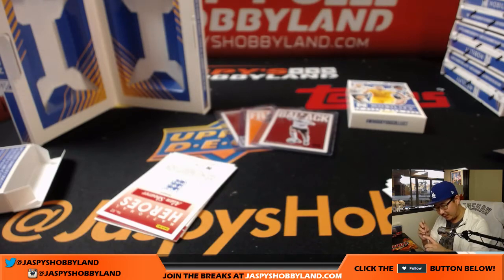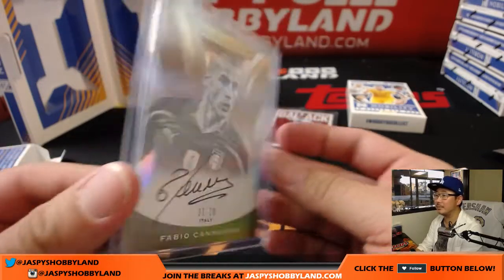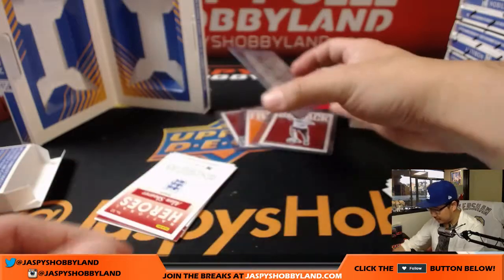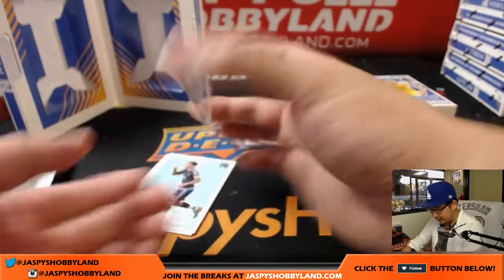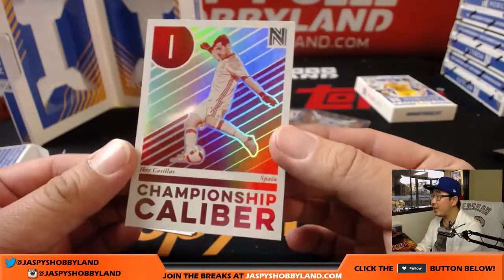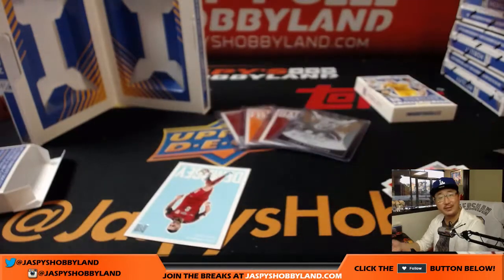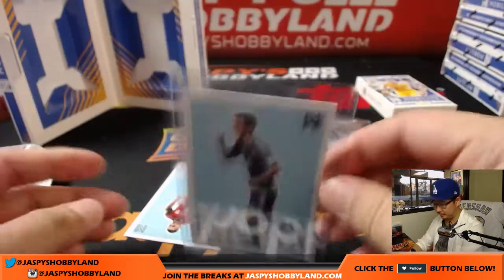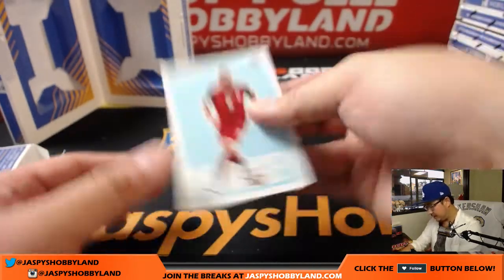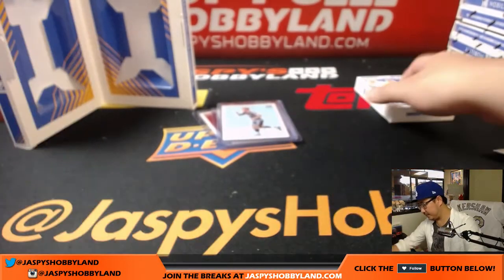Then we've got National Heroes — Alan Shearer, that'll go to England. Casillas, Championship Caliber. And a couple other base cards right here. Even this base card likely has value — Argentina. Anthony, we'll send that off to you. All these will be sent off to you; we'll top load that for you. All right, so that was box one — nice start. A nice look to these cards. I dig it.